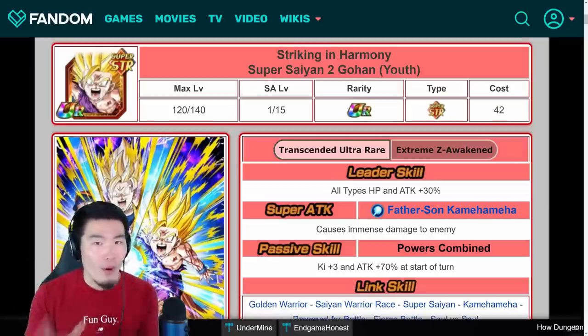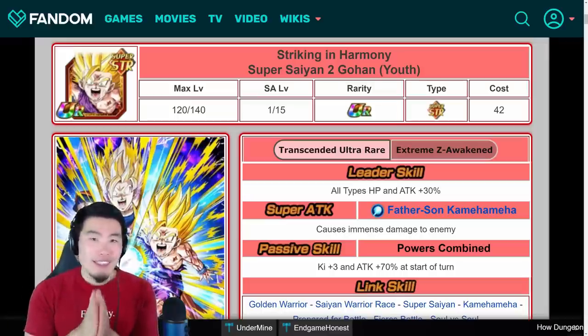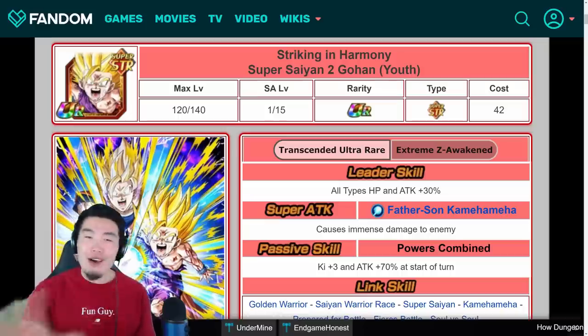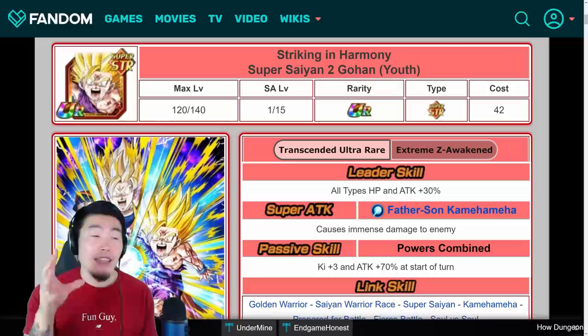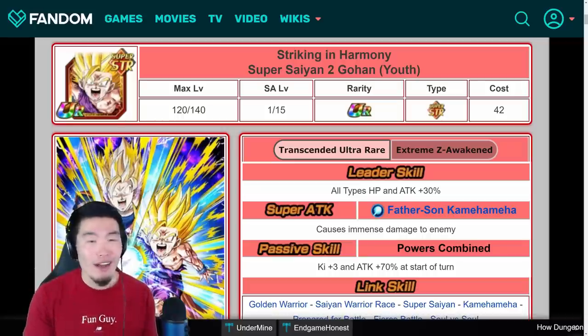Even though we've known for a while that these EZAs were on the way, this is still pretty damn exciting to me. With all that said, why don't we start with a unit that I feel like most people are going to be the most hyped for, and that would be the STR Super Saiyan 2 Gohan.